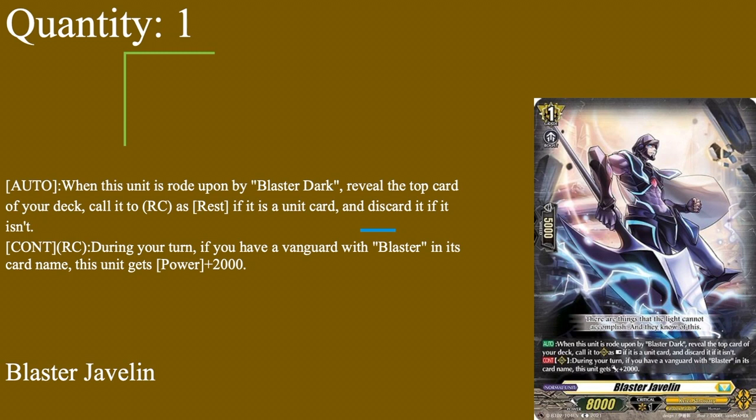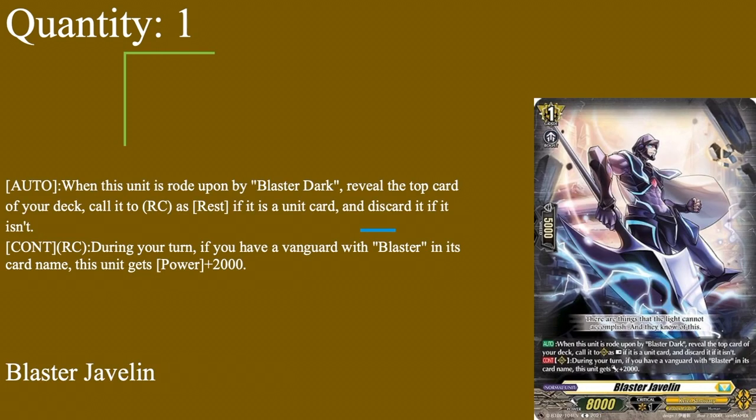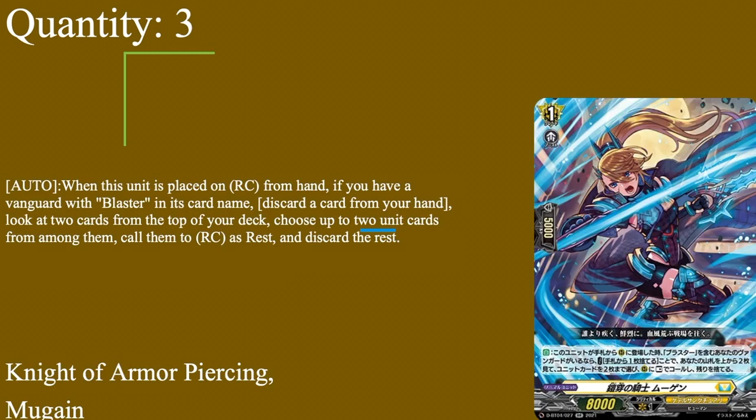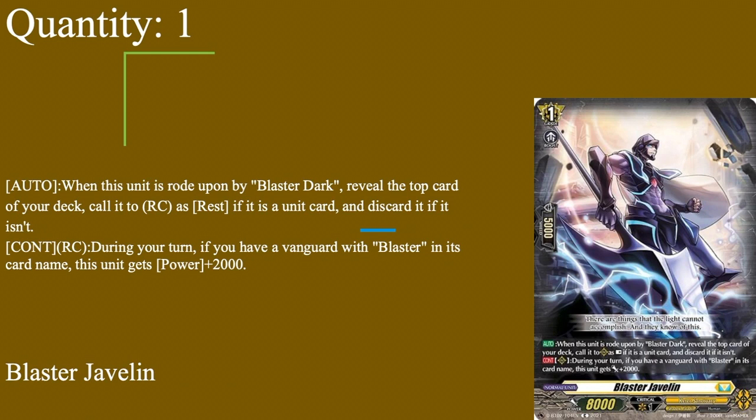The last grade one is the ride line card: one copy in the ride deck only — Blaster Javelin. 5k shield, grade one boost. Auto when ridden upon by Blaster Dark: reveal the top card of your deck and call it to rear guard as rest if it's a unit card; discard if it isn't. Unlike Sharon where calling is a choice, this is a required call. There are two orders in this deck so it's physically possible to miss, but it's a guaranteed free call almost always. Continuous rear guard: during your turn if your vanguard is a blaster, gets plus 2k — so a 10k rear guard. It's a call target for PBD if it ends up in soul, and you don't really need it in the main deck when you have Mugain, Sharon, and the other grade ones.